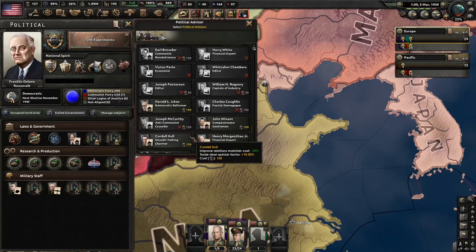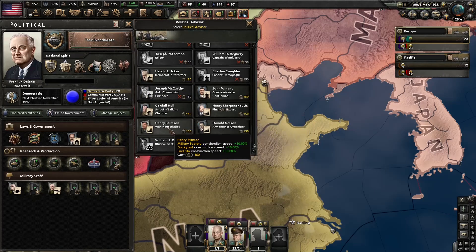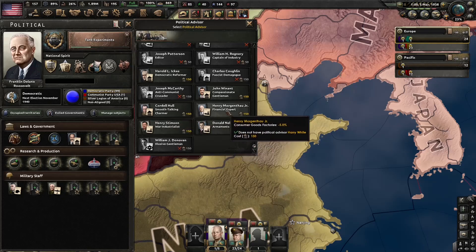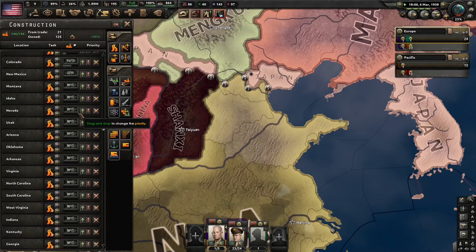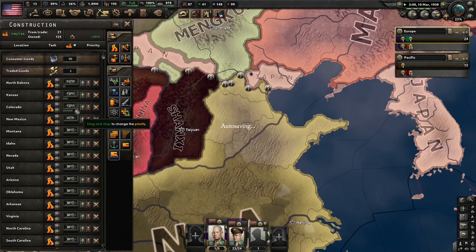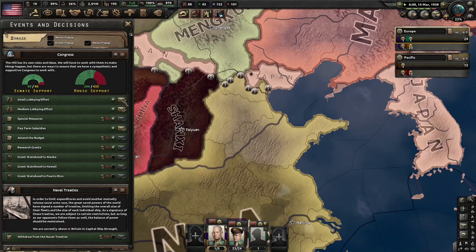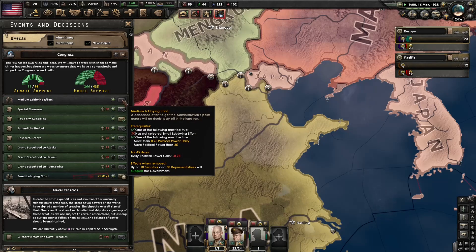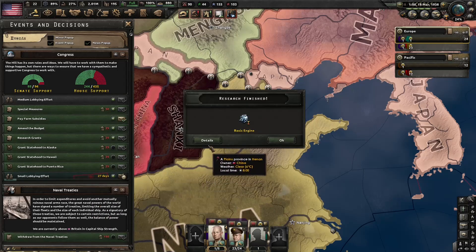And over here, let's get this guy — he lowers consumer goods by 5%. Then with the next 150, we'll get the war industrialists because we're gonna be switching pretty soon to military factories. All of this infrastructure should start to complete pretty quickly now that we're coming out of the Great Depression. And we're gonna take another small lobby effort here to make sure we have enough representatives so that we can get that Two Ocean Navy Act out.